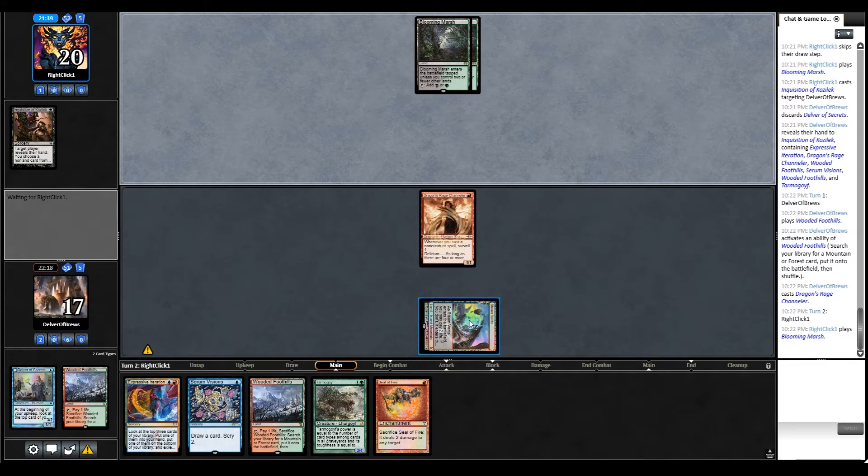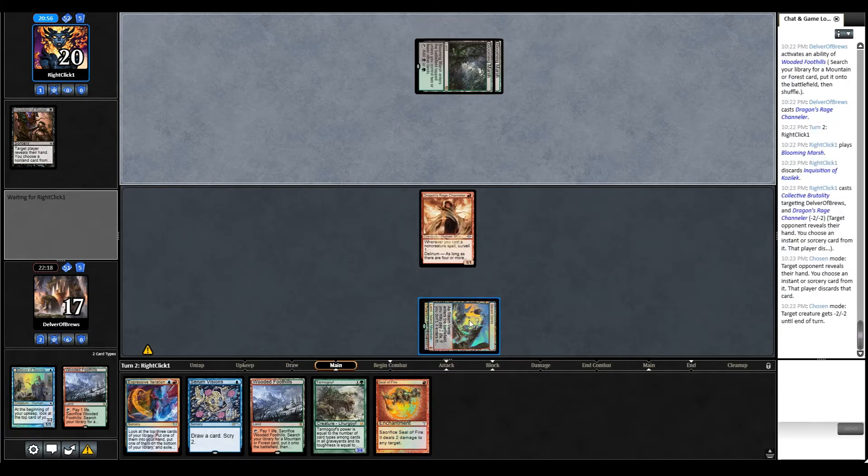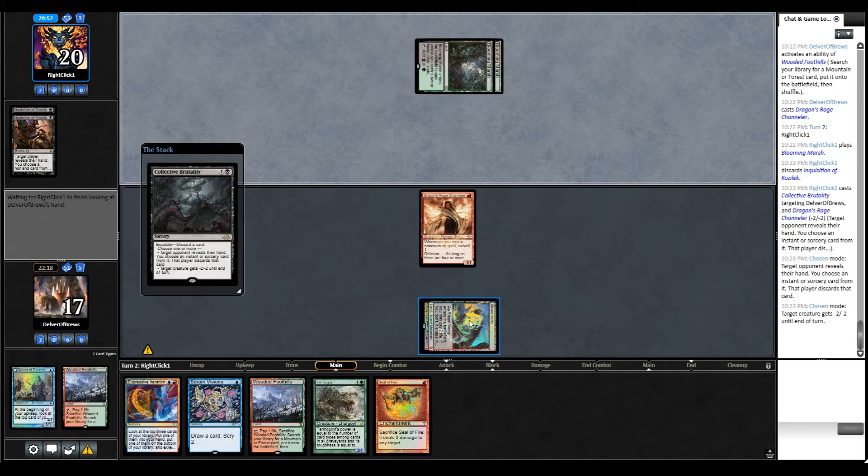One thing I'm noticing is that some players are still favoring Delver over Channeler. Realistically, if I saw Delver of Secrets and Channeler, I would definitely take out Channeler - it's just a far better threat overall. Unless of course Fatal Push or something takes it out, in which case it doesn't really matter. Collective Brutality - that's pretty brutal.